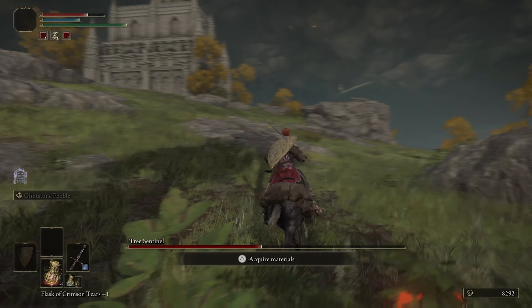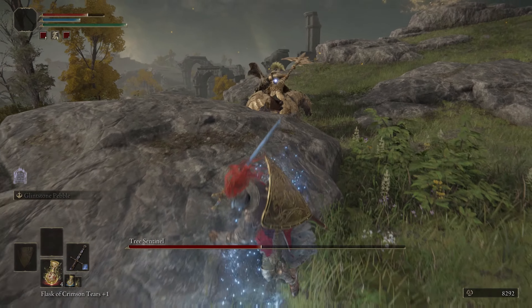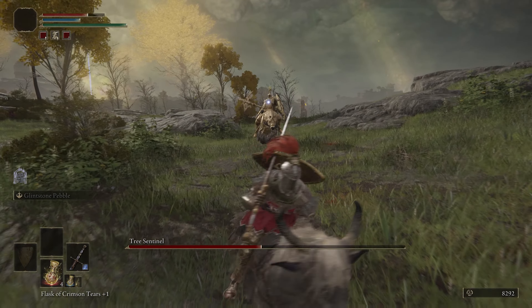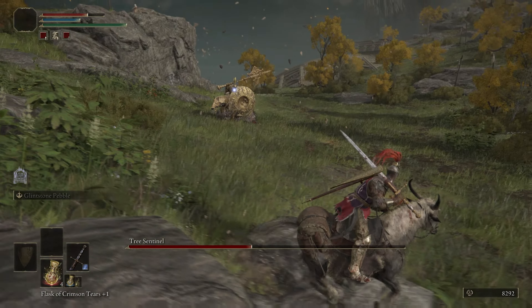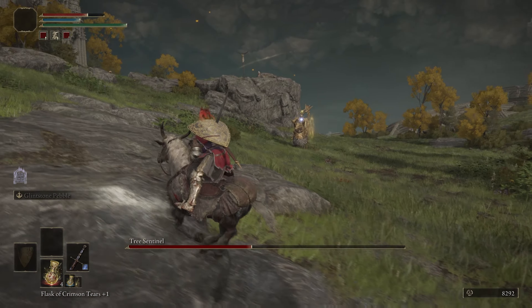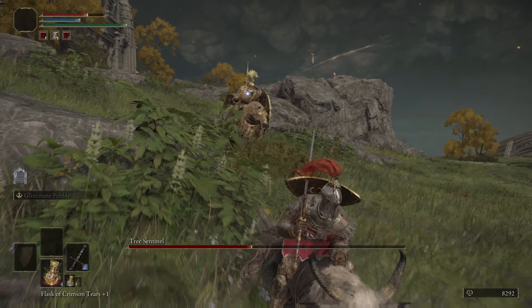What I was doing right there was a little bit dangerous because I wasn't paying attention to where the lake was. Right swing — and he can block a lot of stuff with that shield. I honestly wish that was the shield that you got.